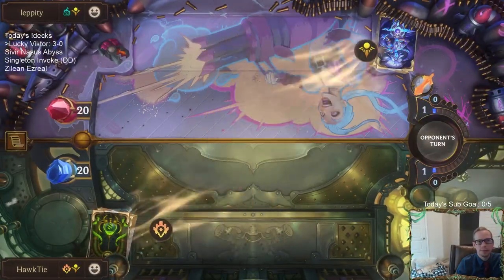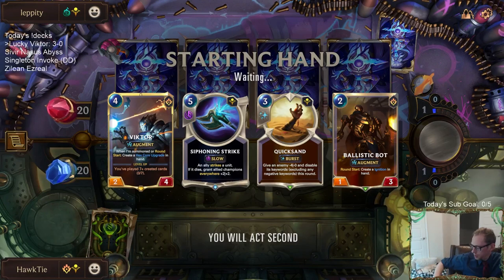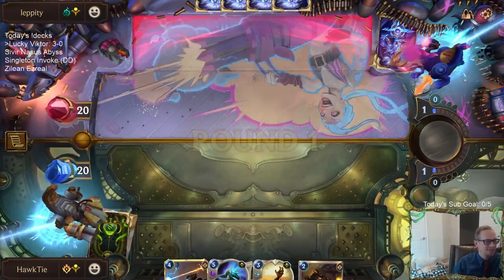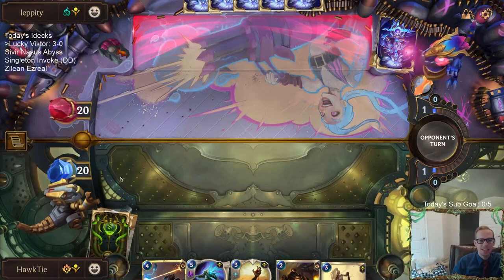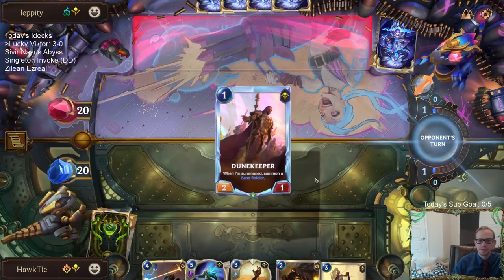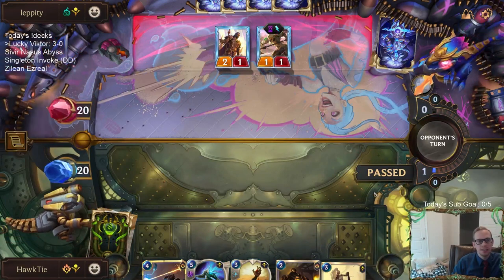Thresh Nasus is going to be tough because they are super aggressive and super fast. I'll be very impressed if we win this game. We're going to need a really good Victor. Golden Ambassador has definitely been one of our MVPs - that's how we've been finding our Victors and getting the plus two plus two on Victor is really nice. Ancient Hourglass, Golden Ambassador, Siphoning Strike - those cards have all been amazing.